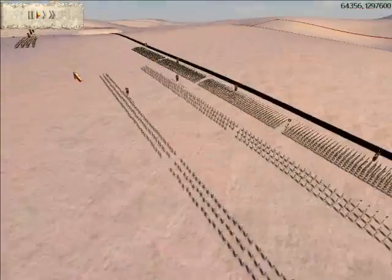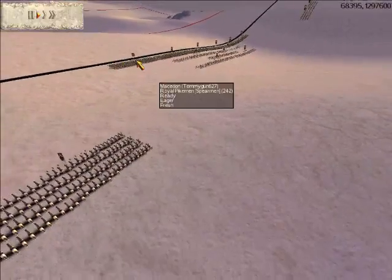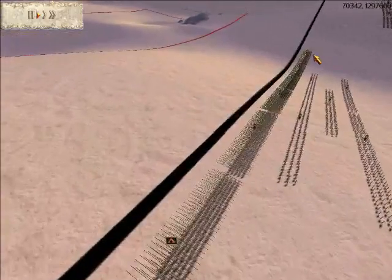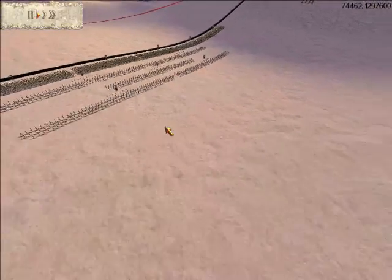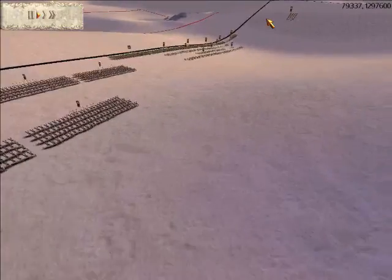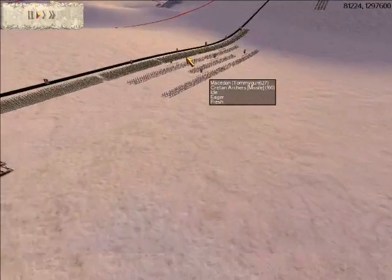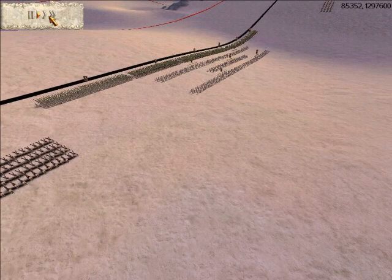Right now I'm just putting my infantry spearmen into a line, putting my archers behind them instead of in front of them, and then putting my cavalry at my flanks to protect the archers and have a strategic advantage. I'm going to speed it up a little bit.